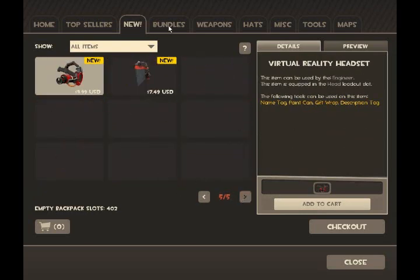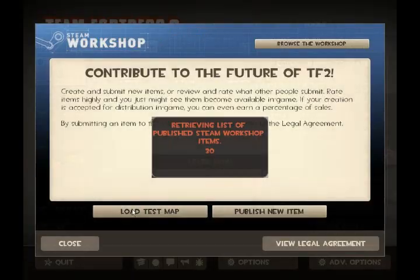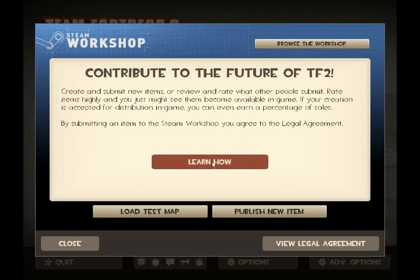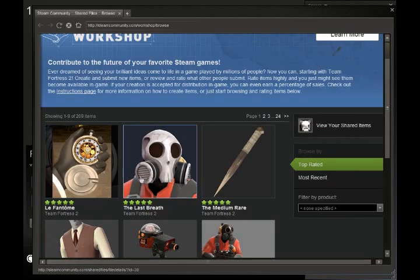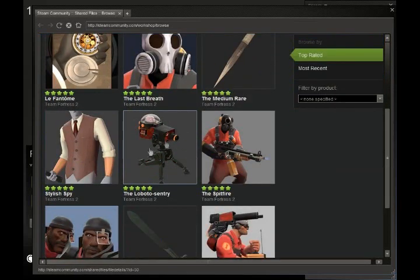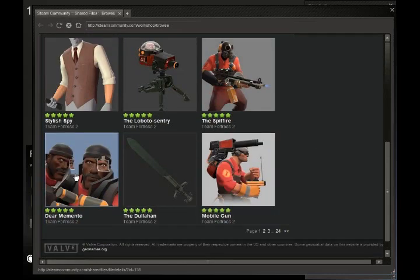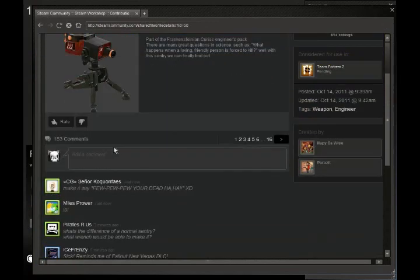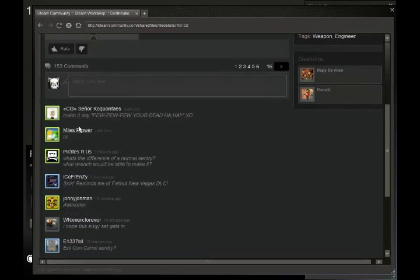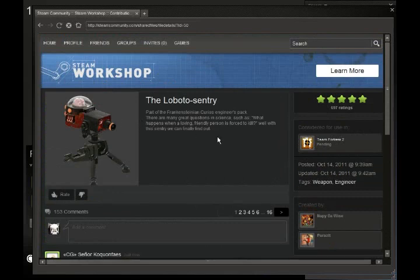Moving on now — we've got all of them in the store, of course. And a new thing: the workshop, the Steam Workshop. Basically, it allows you to browse things contributed to Team Fortress 2 or different games. This is the first time I've been looking through it — there's actually quite a few really interesting things. As you can see, the top-rated things are all on the first page here. I just clicked on this one because it looked the most interesting. You can vote, you can comment, you can say whatever you want about it.